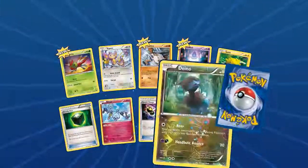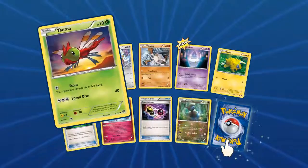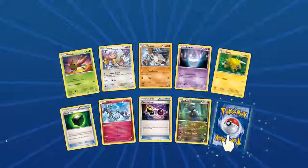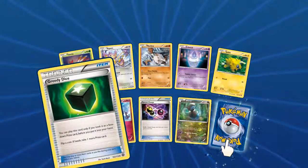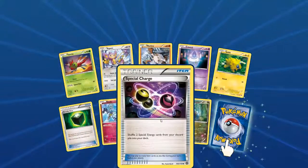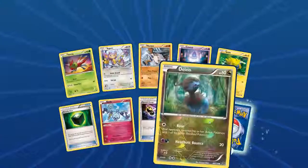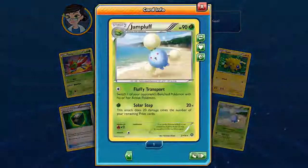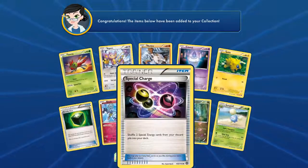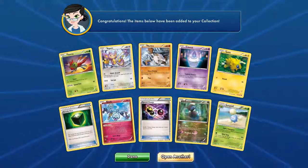I already have a lot of these cards because of that one theme deck. We got a Yanma, pretty cool, Ambipom, Mankey, Litwick, Joltik, Greedy Dice, Klefki with Wonder Lock, Special Charge, Dino, and a Jumpluff with Fluffy Transport and Solar Step.